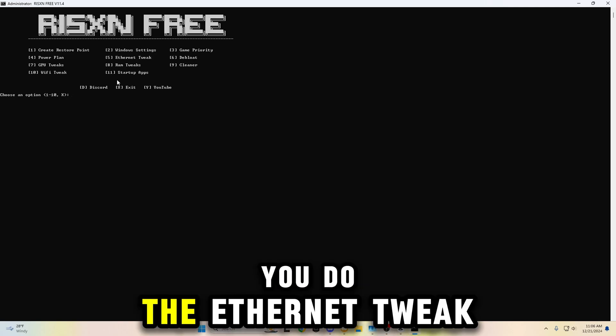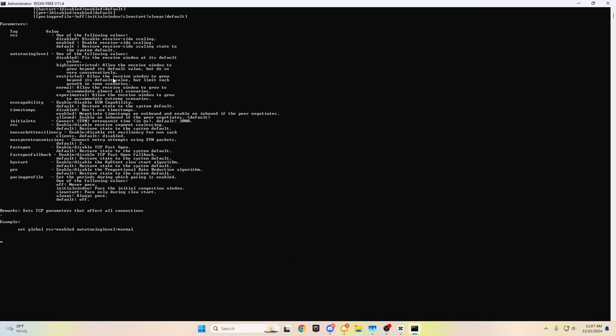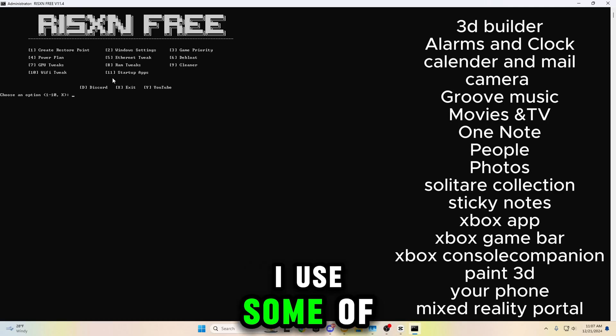Now, if you have Ethernet, you do the Ethernet tweak. If you have Wi-Fi, you do number 10. I have Ethernet, so I'm going to do number five. Before doing the bloat removal, make sure you do not use any of the following apps shown on screen. I use some of these apps, so I'm not going to do it.